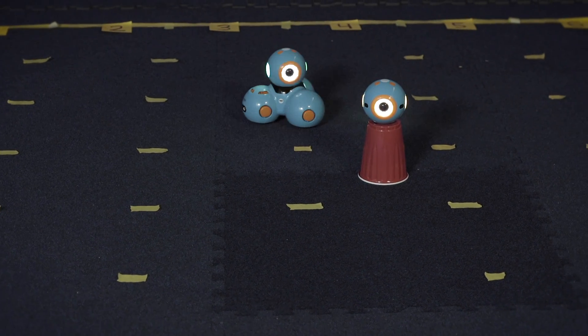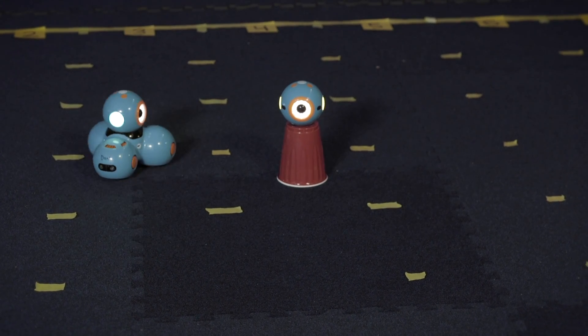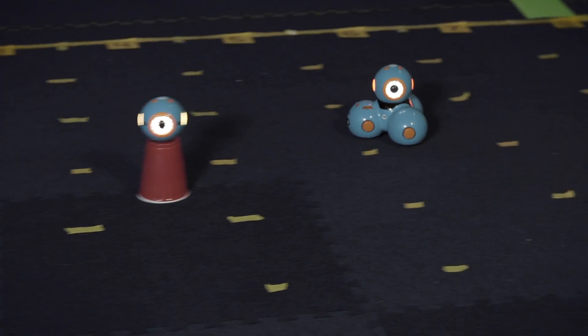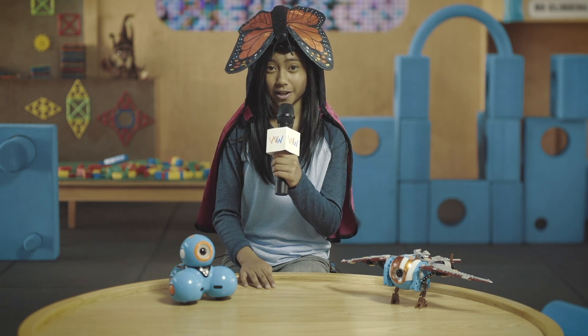Make Dash turn right and exit through column 8. You'll lose points the farther away you are from G8 when you exit the grid, and if you knock Dot off. If you can orbit around Dot, every orbit you make gets a bonus point.